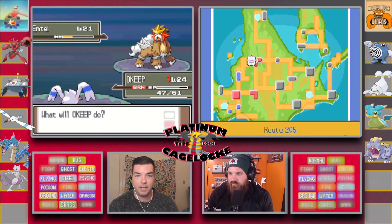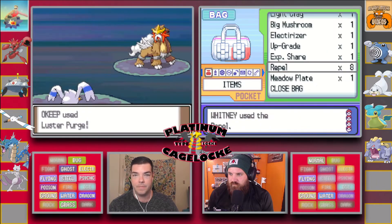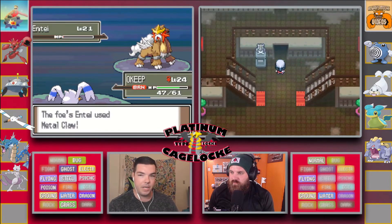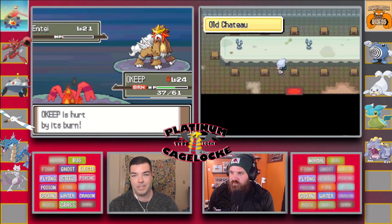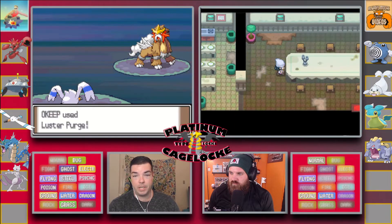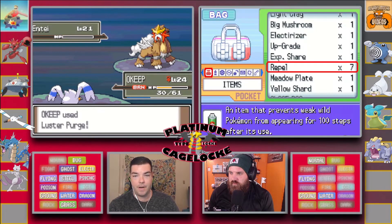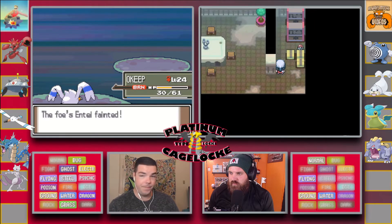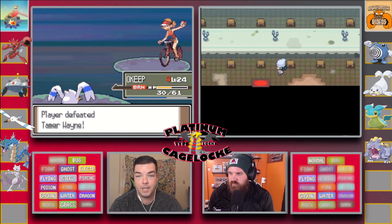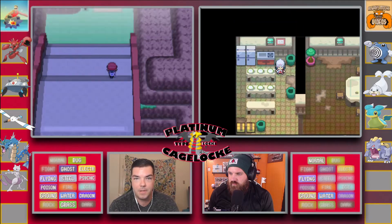Even if he does bring Aromatisse, I'm gonna run the calculations to see if I can take it out — he'll bring it out first to set up Trick Room, I feel like. If I can knock that out with an Iron Head from my Mamoswine, then I'll take a plus 4, plus 5 from Raichu with that same strategy. It'll be interesting. Definitely scared, definitely nervous — Luigi's awesome and his team is awesome.